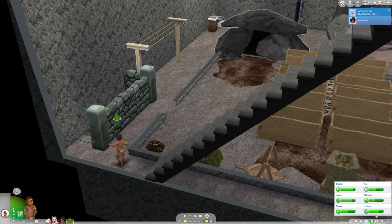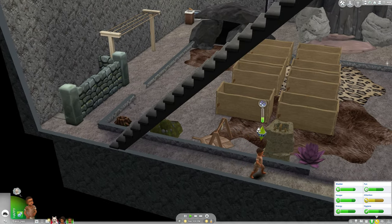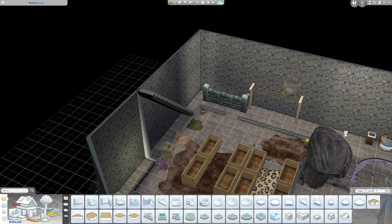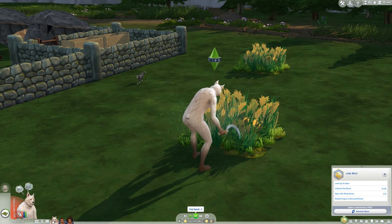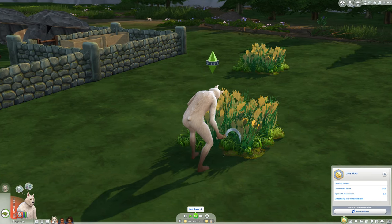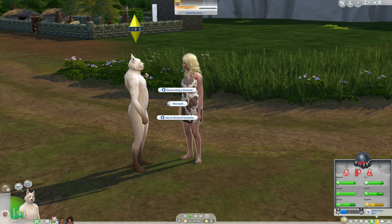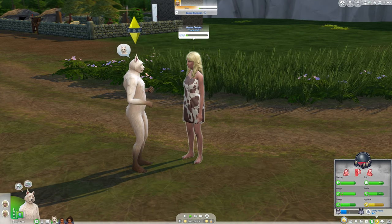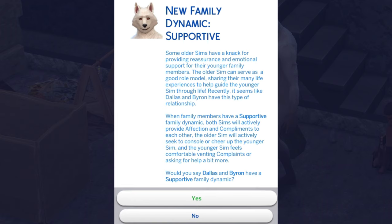Why can they just walk through the stairs? I'm pretty sure I've seen Sims get stuck under the stairs before, but for some reason the toddlers can walk right through the underneath part of a stair. I'm going to have to fix that — maybe if I put up a full wall they won't be able to do that. Apparently devouring doesn't count as unleashing the beast. At least it gets me werewolf experience. Dallas and Byron are going to be supportive, which is good because it puts Dallas in a better mood.